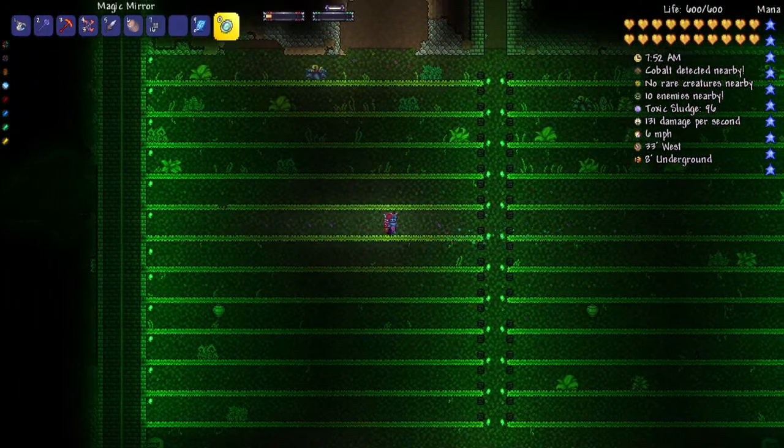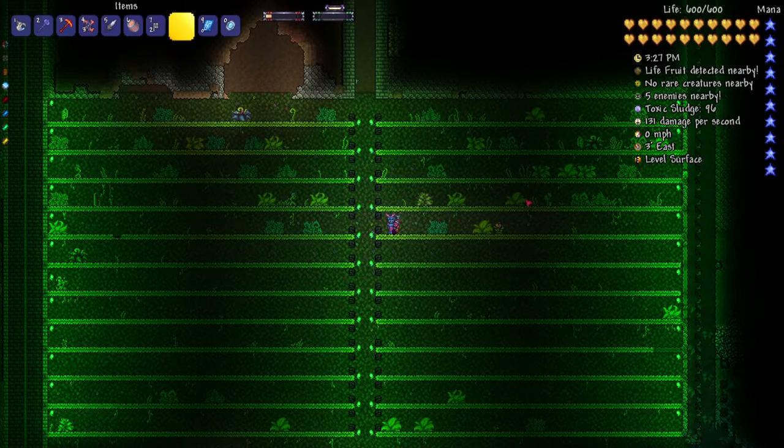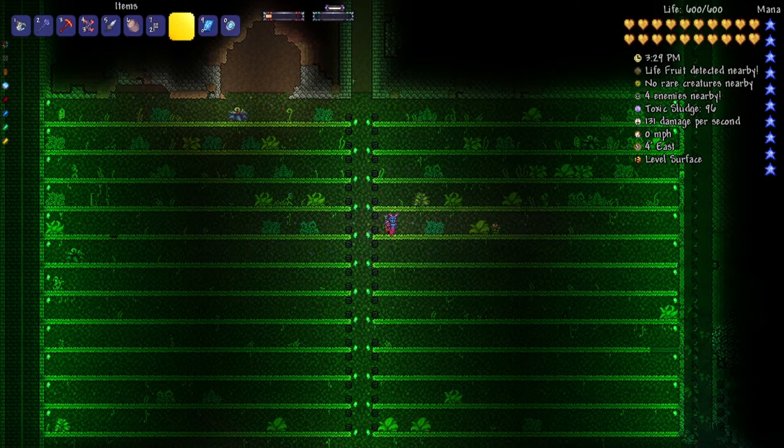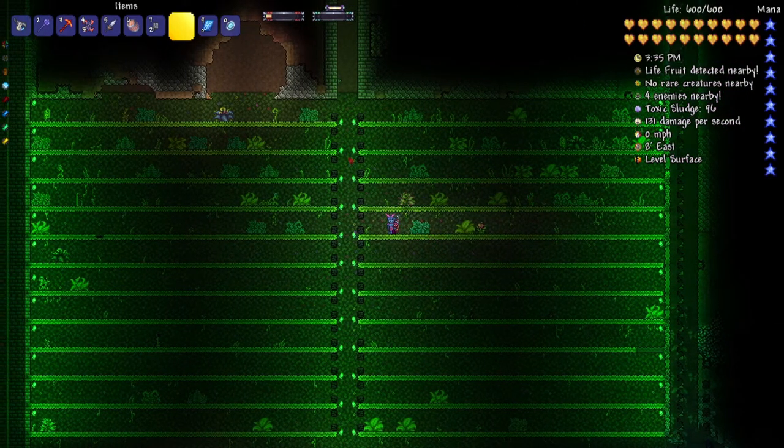And then you want to actuate them and put wires on them. So what you want to do next is place dart traps one block above the floor and one block below the ceiling. Also make sure they are always actuated so that you can walk through them, and make sure you connect them to your timer or switch or whatever you use to harvest the life fruit.